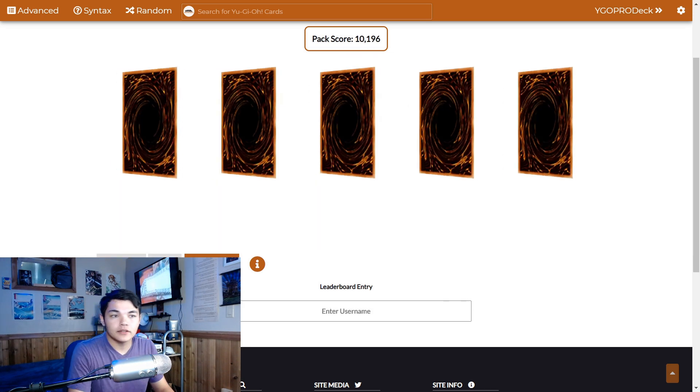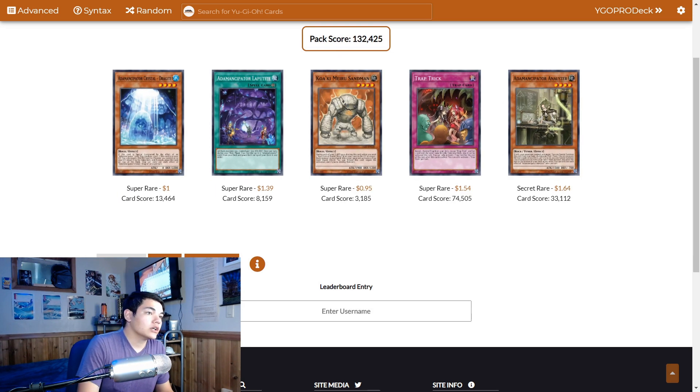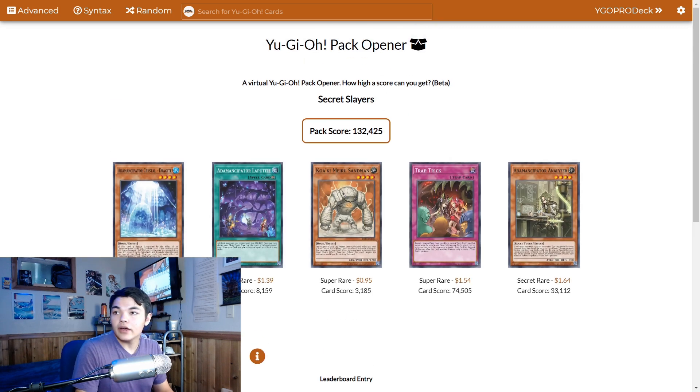Pack 4: we got Analyzer — this is our first Analyzer — our second Dragite, our second Laputite, we've already gotten 3 Sandman, and Trap Trick. This is our third Trap Trick, so we got a playset of Trap Tricks now. Nice.